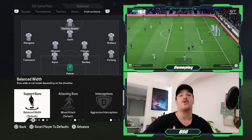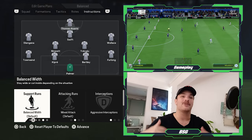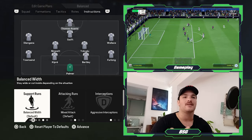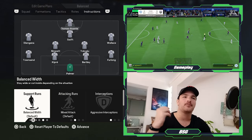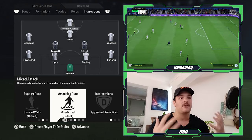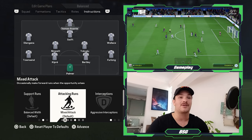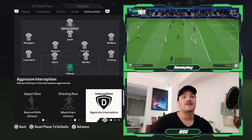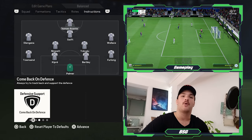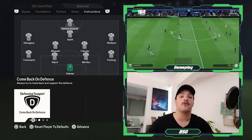Striker Brandon Thomas Asante — more naturally a winger converted successfully into a striker — you don't want to lose his drifting ability out wide, playing between the lines, and pulling players out of position to create overloads. Support runs are set to balanced, allowing him to drift along the back line while still taking up that central attacking area. Attacking runs are set to mixed — he has linkup and holdup ability, but is known for his pace in behind. Interceptions are aggressive and defensive support is set to come back on defense, dropping deeper to support or pulling opponents out of position.